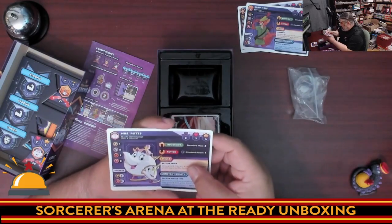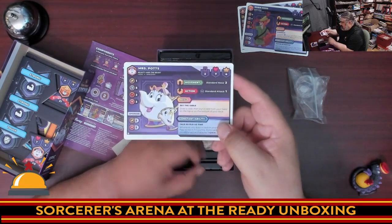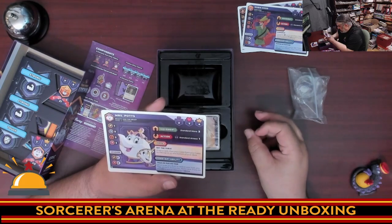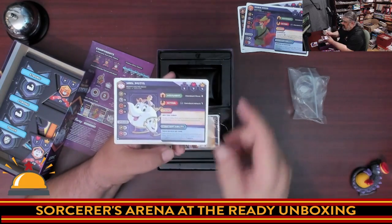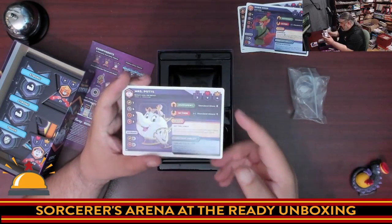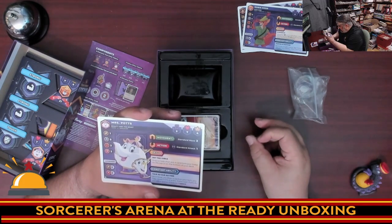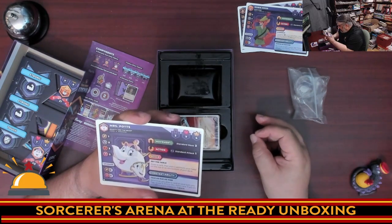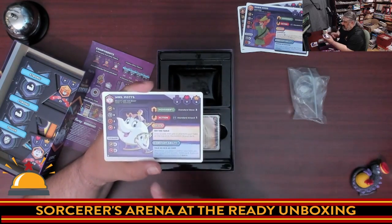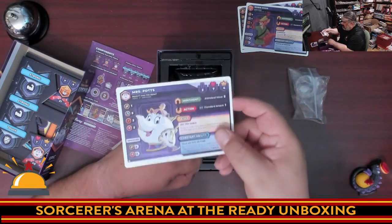Then we have Mrs. Potts, who is a 2 but only a 1 attack. Her skill is Set the Table: draw a card, then put a card from your hand on top or bottom of your deck. That could be huge — that is a huge control, hand management, and deck control ability. Her constant ability is Tale as Old as Time: whenever you draw a card on your turn, you may reveal it. If it is a Mrs. Potts card, move the active character one spot. What's interesting is that happens even if it's not Mrs. Potts' turn. Very neat.